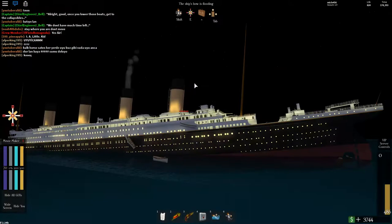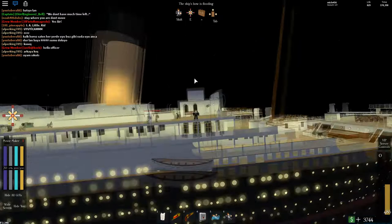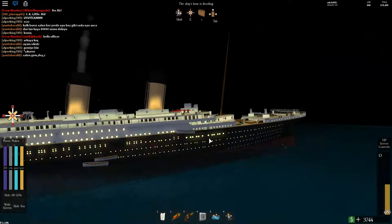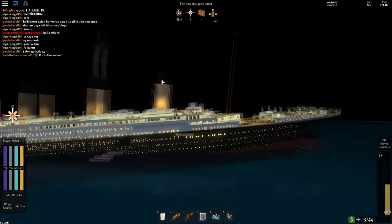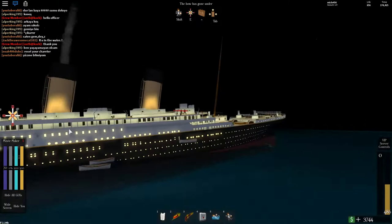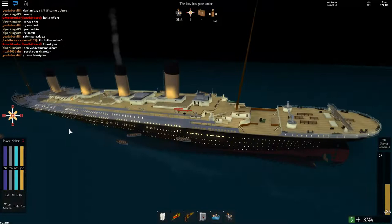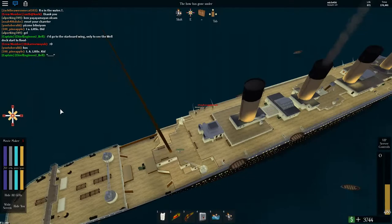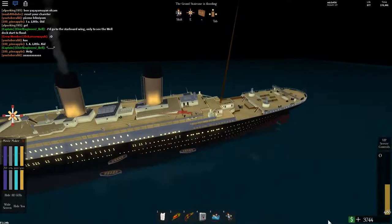It looks like they've already started launching the lifeboats. I think the best way to do this is to launch the aft boats first and then the forward boats. Because when you launch the aft boats last, there's just more distance to go since it's higher up. I think that's kind of what they did on Titanic — on the port side they launched a few, then went back and launched these boats, then went back and launched the last couple, and it was similar on the starboard side.